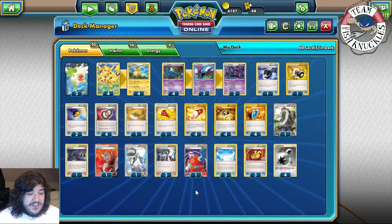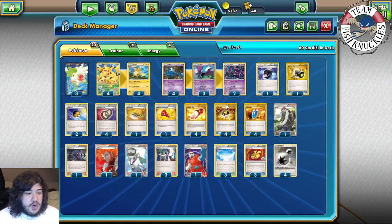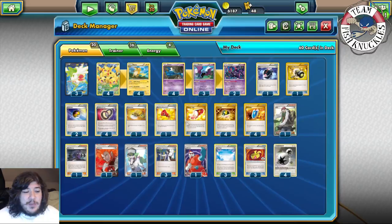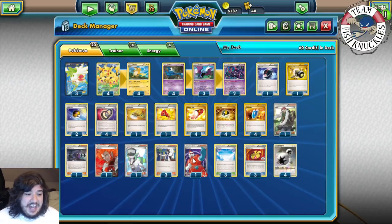So there's my Raichu Crobat deck. I think it's still good, especially if Night March is dominating. It can beat the Water Toolbox deck and knock out Side Stones with Golbats and Crobats. The deck is really strong and can beat a ton of stuff. It will struggle against Item lock decks, but let's see the deck in action.